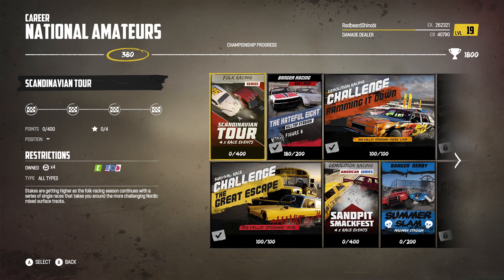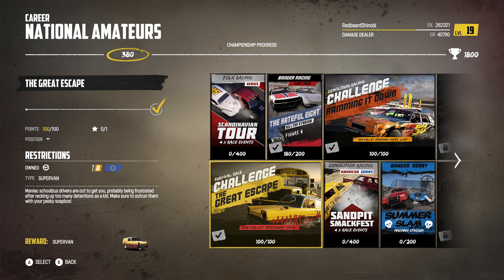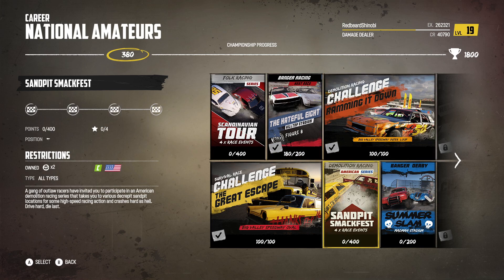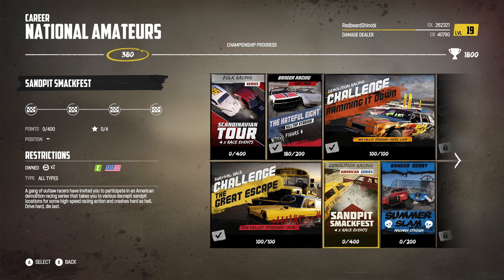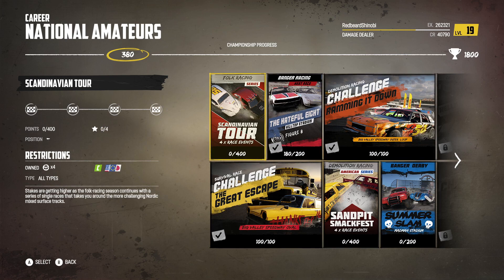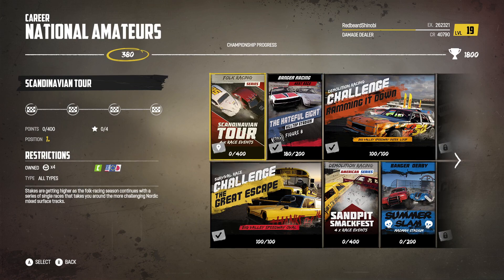Hey everyone, how's it going? We're back with some more WreckFest in the Amateur Nationals, National Amateurs League. We did the three events last time, so today I want to get into some of the longer races. I'm going to do the Folk Race and the Demolition Racing. What are the specs for this — American, European, or Japanese? So what car am I going to use? That's the question.